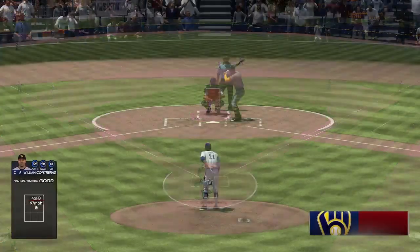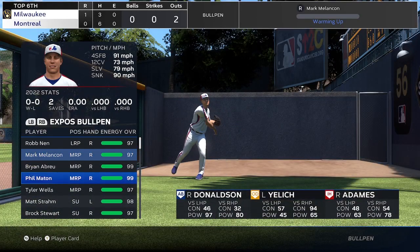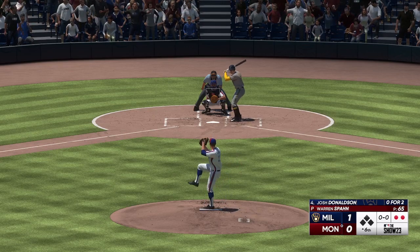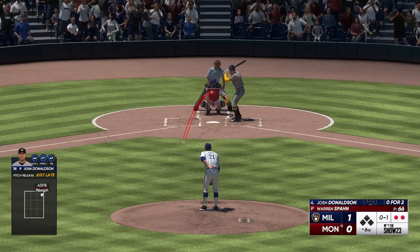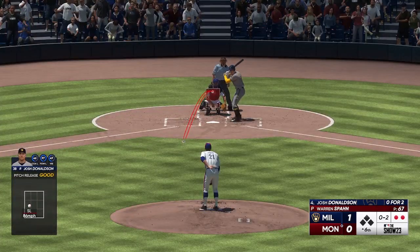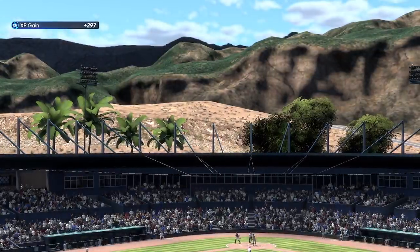Here's Josh Donaldson. Early in his career with Oakland — Donaldson struggling, watched a lot of video on Miguel Cabrera and Jose Bautista. The A's people didn't like it, said be yourself. He said, 'Well, I stink and I need to figure out why they're good.' Yeah, I love that — and he got him.